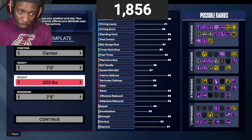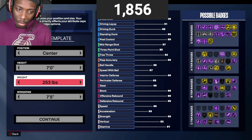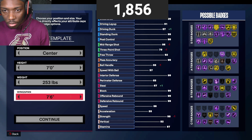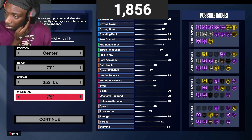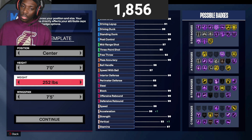The position I went for this build is Center. I went seven foot and weight 253 — you'll see why in a second. For the wingspan I went seven foot plus so I could get at least an 83 ball rating. If you go any higher or lower on the wingspan you start to affect the three ball. I wanted at least an 83, and the reason I went 253 is because if you go any lower you start to affect the attributes as far as strength.